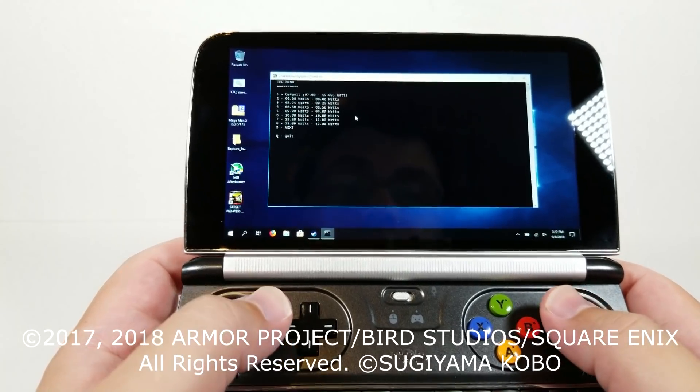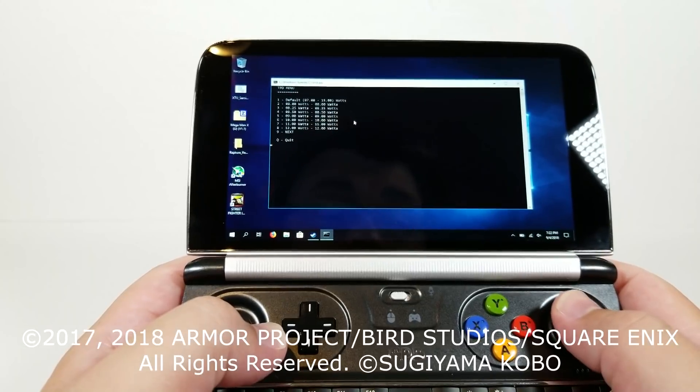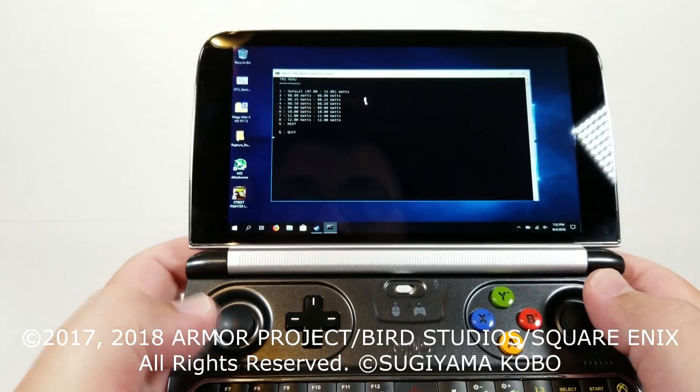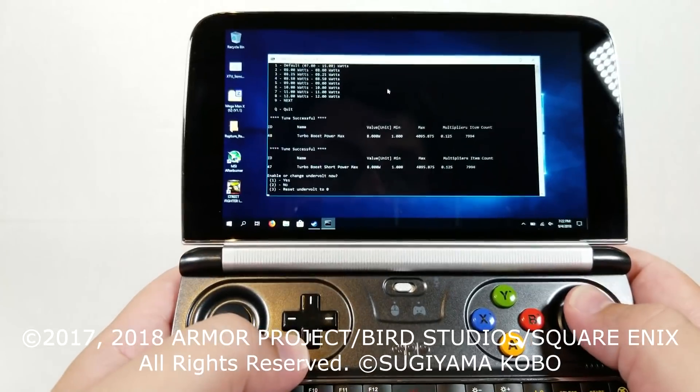Right here is the TDPD utility that is exclusive for the GPD Win 2. It should also run on 7Y30 platforms. This will not be a thing that most people have to worry about — this is just really for this handheld. We'll go ahead and just run it at 8 watts; it doesn't really need much more than that.